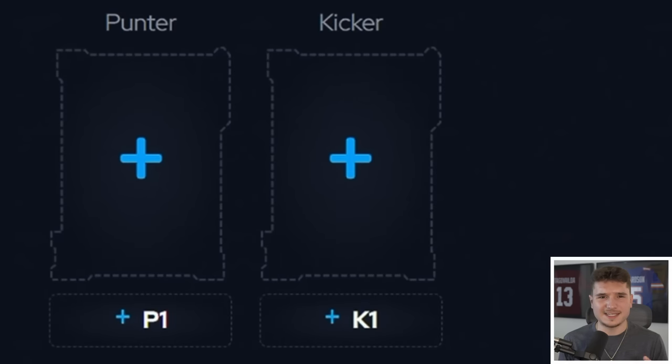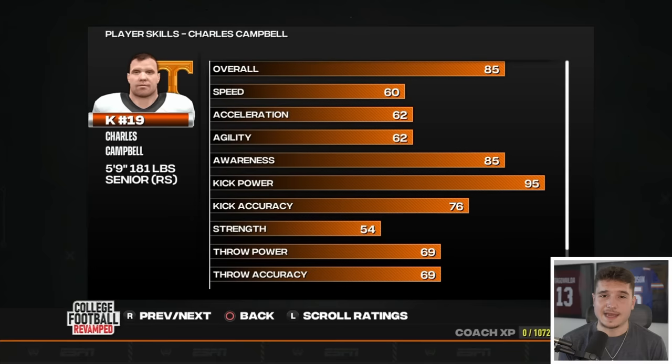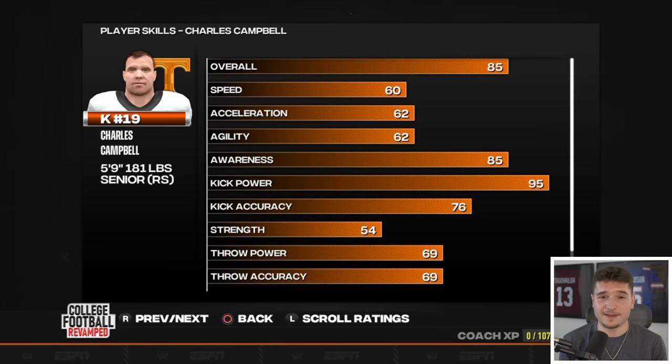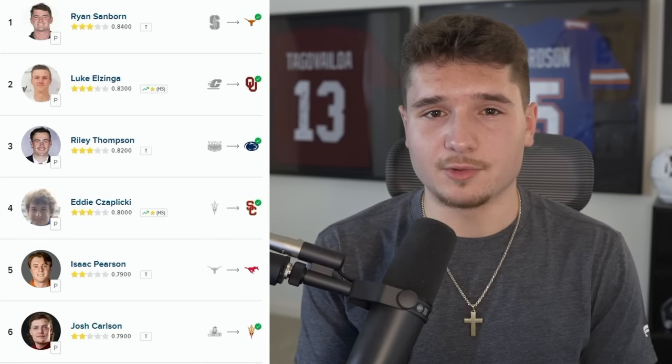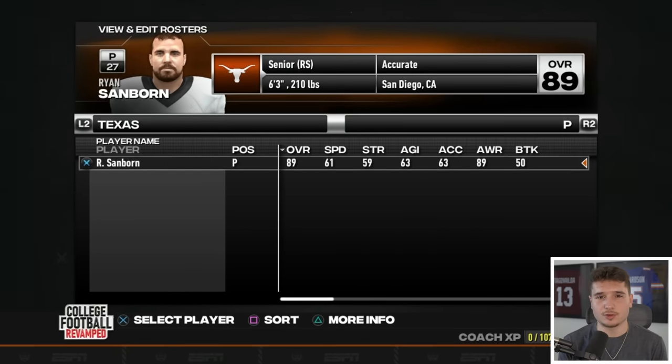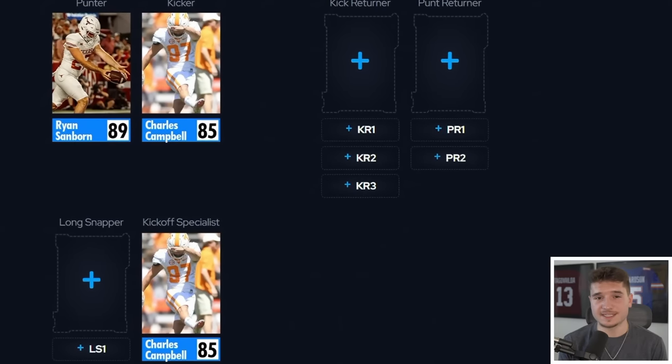Before I forget, I'm going to get the kicker and punter out of the way. For our kicker, the guy I'm choosing isn't even near the top of the rankings, but if you scroll down to number 14, you'll see 5'9" Charles Campbell, and this dude has a heck of a leg with 95 kick power — he should be able to hit from 60. I might as well also snag the punter ranked number one in the portal: Ryan Sanborn, who went from Stanford to Texas. I'm happy with how our special teams unit is looking.